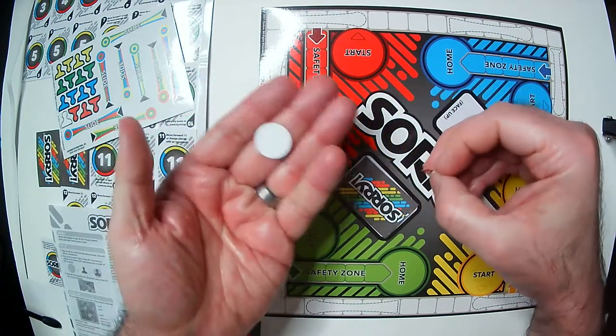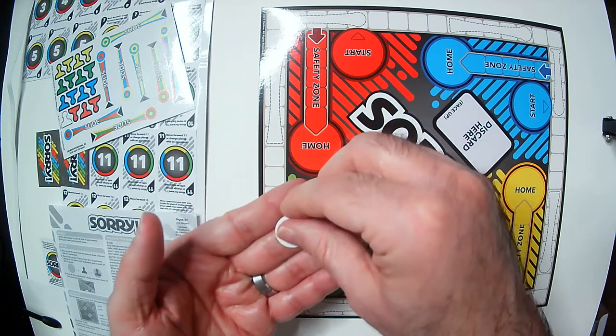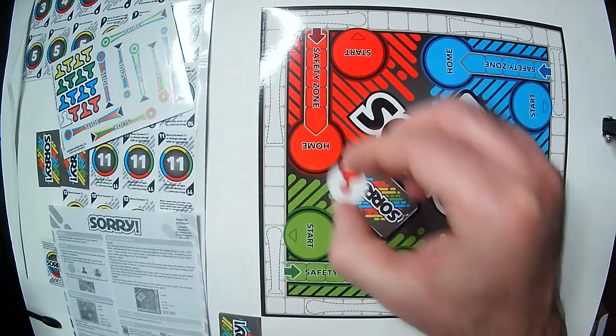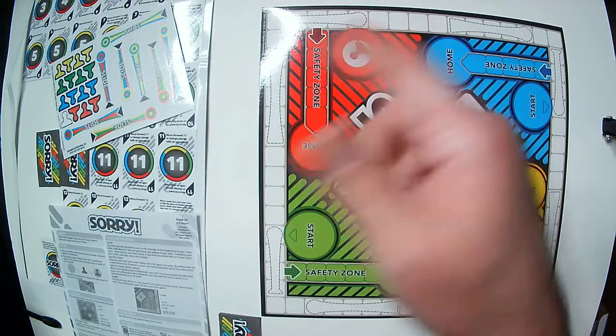You punch out these little discs and stick them on here, which makes them really easy to move. You've got Start there and you put them all in Start — I think you have four pawns each.